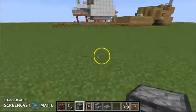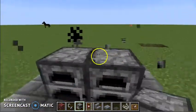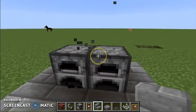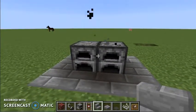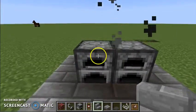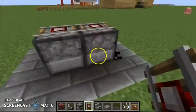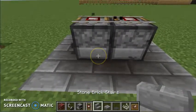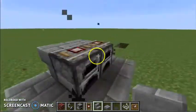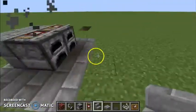Then get this and place it down. Get that and then get that and place it like that. Then you're going to want to get some stairs in the back and place it. You have to make sure to do it at the top or it won't look good. Remember — top.